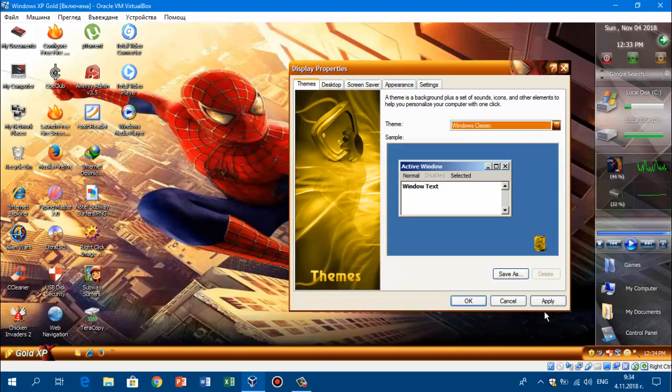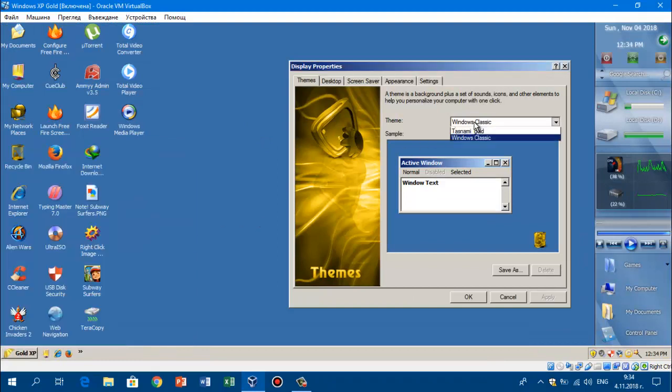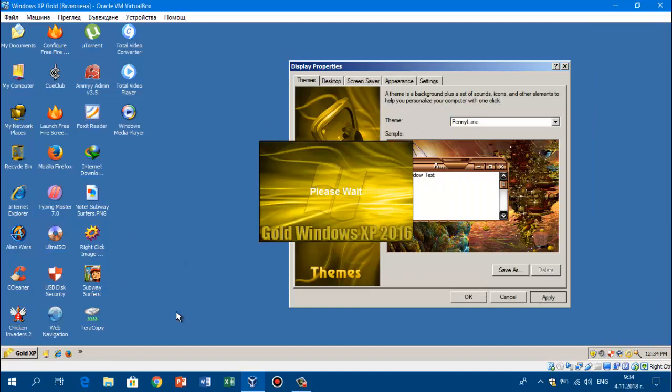The last one is your standard Windows Classic, as you can see. Yeah, the classic one is basic. But one thing is — there's no Luna. The Luna wallpaper is gone. The Luna theme is gone. So yeah, basically Luna is completely gone. Pretty much we have to get the theme again.